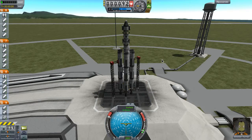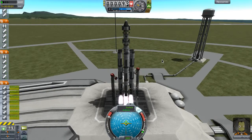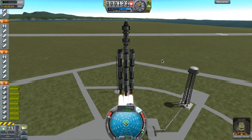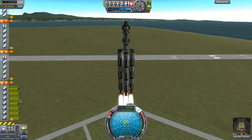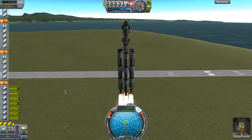We're going to throttle up to 100% and throttle down if we exceed 200 meters per second in the thickest part of the atmosphere. Nothing for it but to try it — here we go. Good luck Jebediah. Launching in 3, 2, 1 — Launch! It's a bit of a slow liftoff but we do have liftoff. The asparagus staging is working out well — the fuel tanks are depleting predictably.